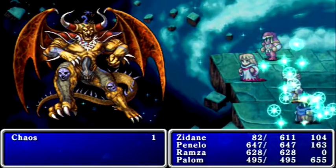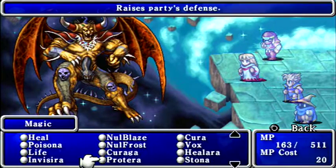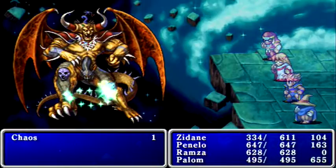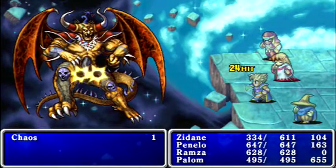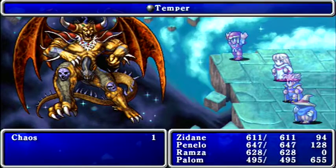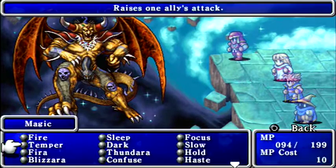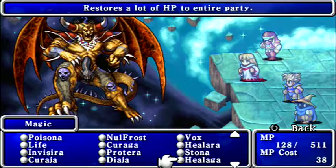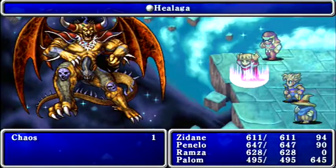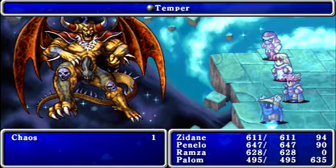Chaos keeps going after Zidane — I'll probably need to use Curaja on him. Let's go ahead and use Curaja. Of course, he's healing himself now — jeez, that's a lot of healing unfortunately. And I keep casting Temper on Palum by mistake — I really need to pay better attention. I only want to be casting Temper on Ramza. And now he's using Haste on himself — I might need to Slow him down since a Hasted attack could do serious damage to Palum.